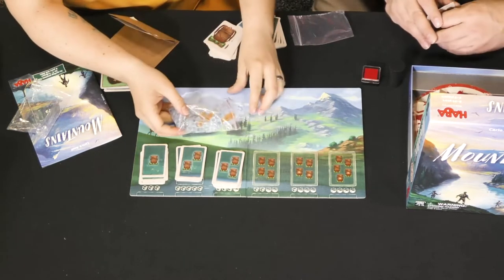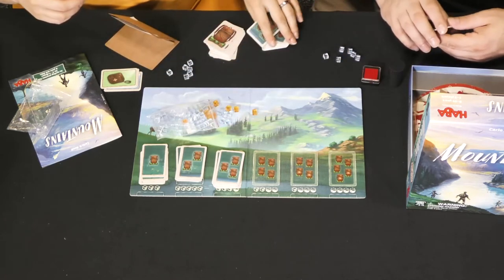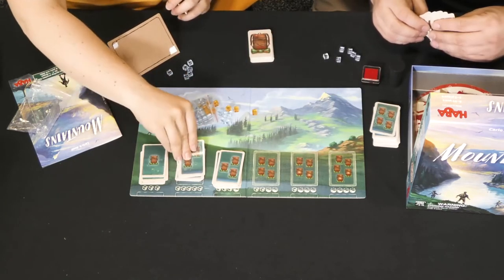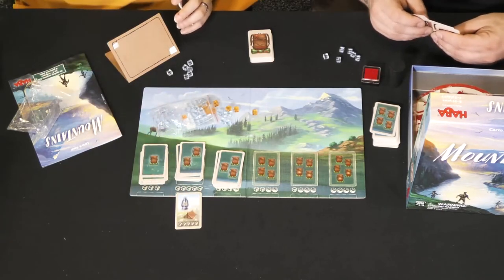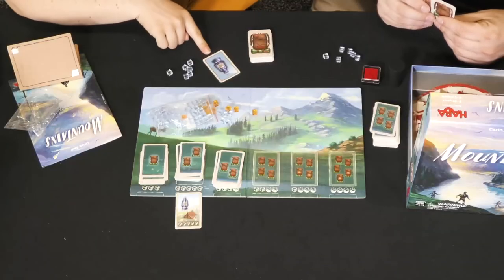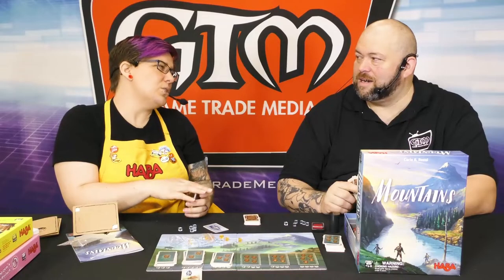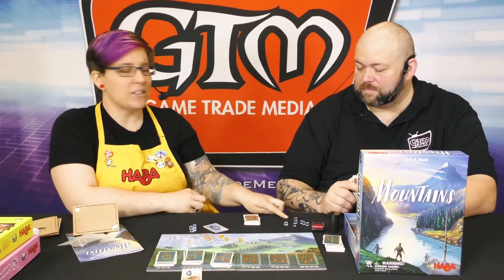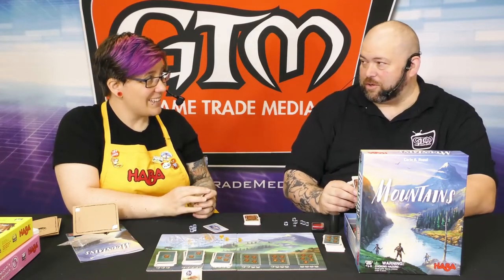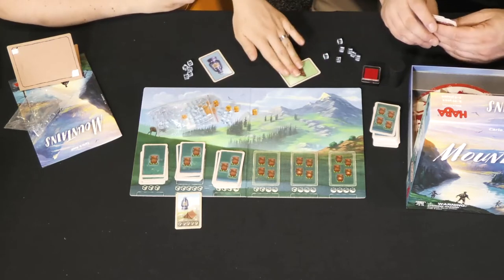You start the game with a certain number of favor stones depending on player count. As we go on these hikes, I might say I want to go on a level two hike, flip it over, and see I need a lantern and a tent. I look at my equipment — I have a lantern so I reveal it, but I don't have a tent. So I go to my friend and say, 'Can I borrow your tent?' I give him a favor stone. When I ask, regardless of anything, I have to tell the truth — so if you have a tent you have to reveal it.